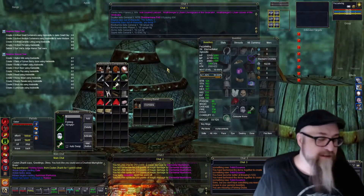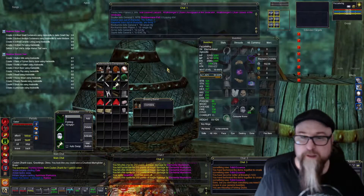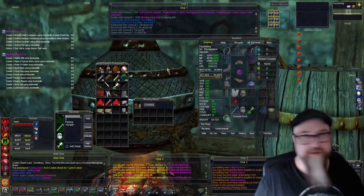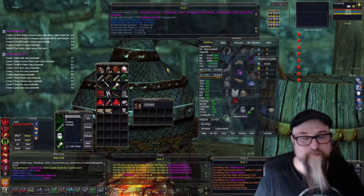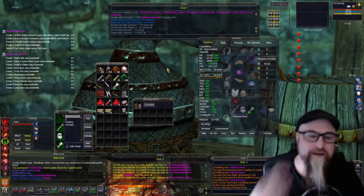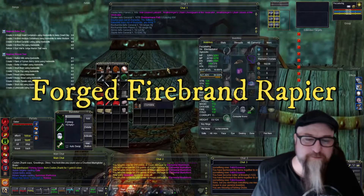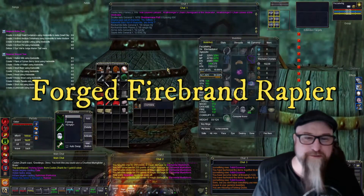Hey friends, I'm gonna do a quick video trying this out. I'm over here on Mischief, and of course I have a mage named Fezzelwig on Mischief also, and I want to try to make a fiery rapier, or firebrand rapier — whatever the hell it's called.